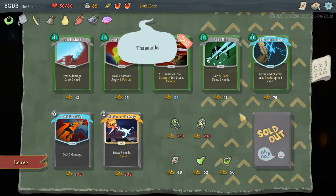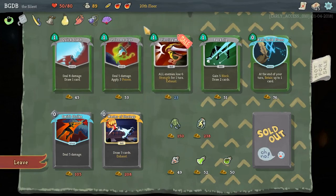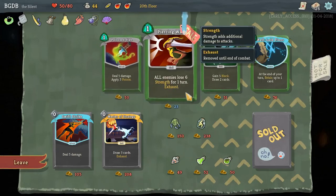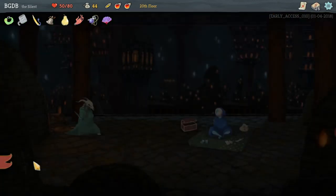We're going to Ornamental Fan, because I feel like we do enough attacks that we can get that. What are some of my other cards here? Quick Slash is great - it just looks great. All enemies lose six strength for a turn - that eventually is going to be useful, but it doesn't feel worth it. I'm just going to hold on to my money.